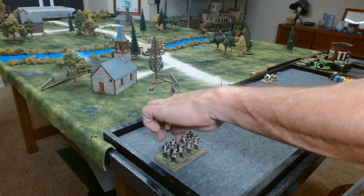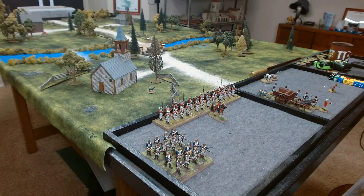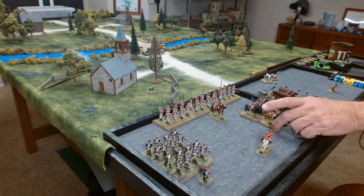Then we have two groups of Hessian Grenadiers — they are Aggressive — led by a Level 2 leader. There are also two groups of Indian Ally skirmishers, Aggressive with tomahawks and a Prominent Leader, each led by their traditional Level 1 leaders Satanka and Son of Magwa. Lastly, there is one group of Light Dragoons with Tally-Ho and a Level 1 leader.